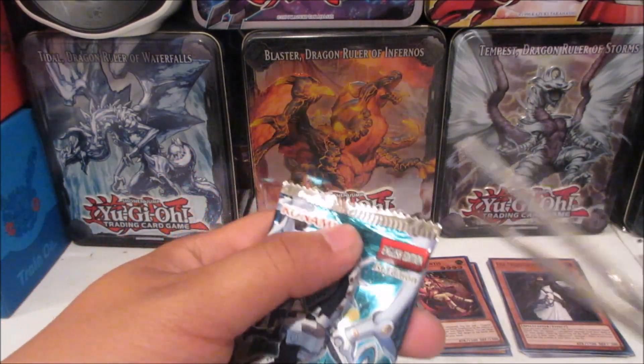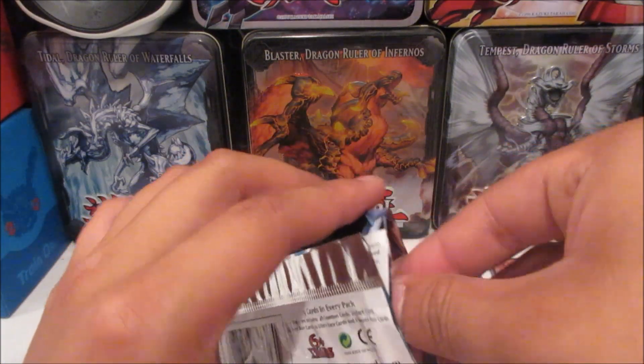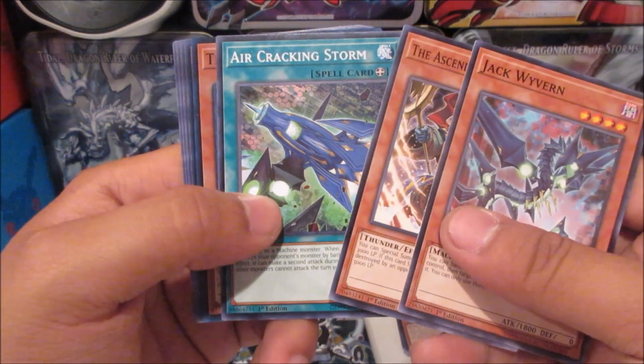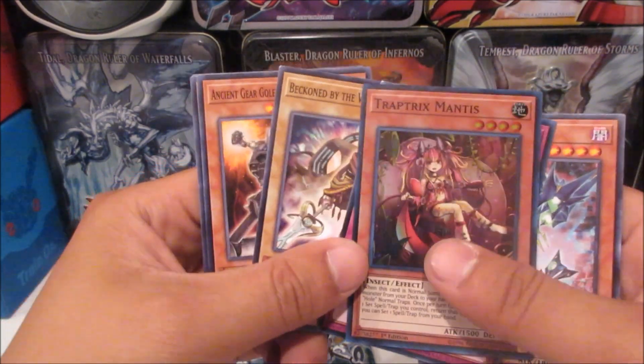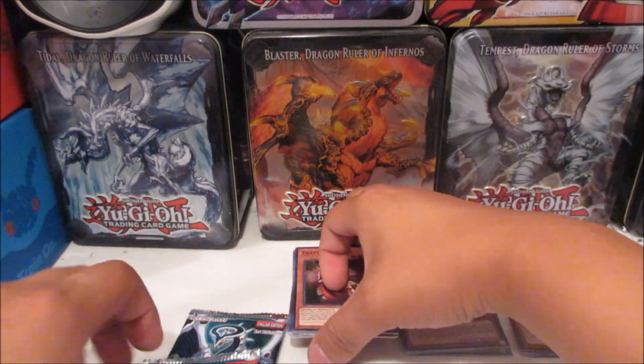Anything besides a super rare would be really nice. Third pack: we got another super — Trap Tricks Mantis again — and a Recall. Hmm, can I recall these packs for more packs? Probably can't do that.